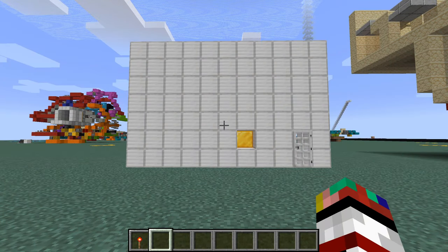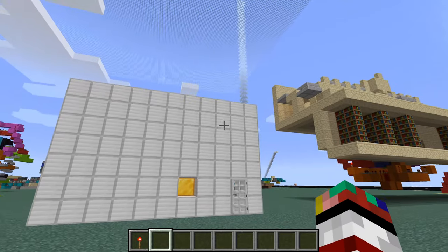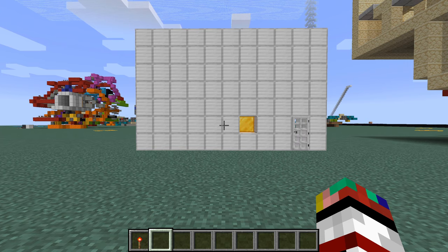Hello everybody, my name is RichCube6 here, and today we're going to be taking a look at this really cool redstone torch combination lock. Now, I know what you're thinking — what is this? It's just a massive wall with a gold block and a door. Where do I put my redstone torches?